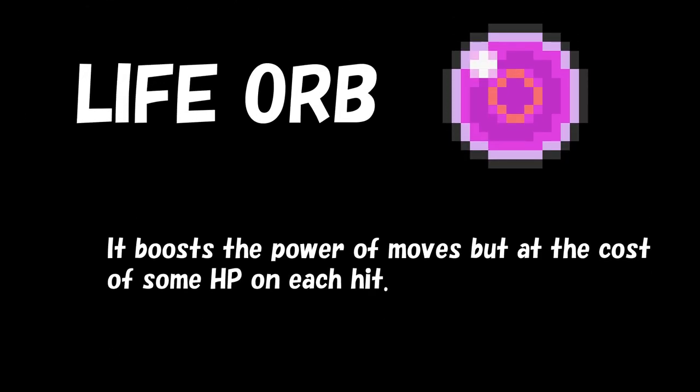The next item that is very common to see is Life Orb. This item increases the damage from all attacks, physical and special. You're not limited to choosing only a single move as with the choice items, but the drawback is instead that you lose HP every time you attack — hence the name, Life Orb.